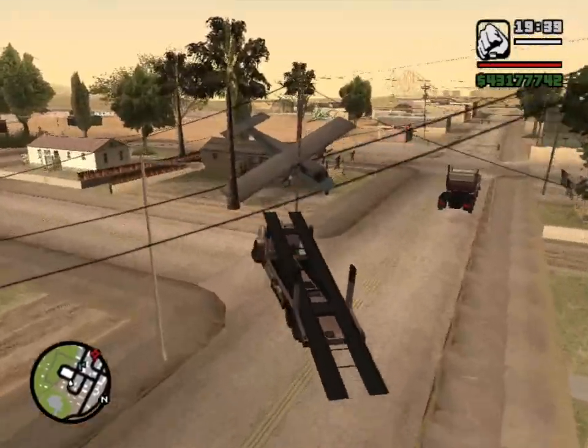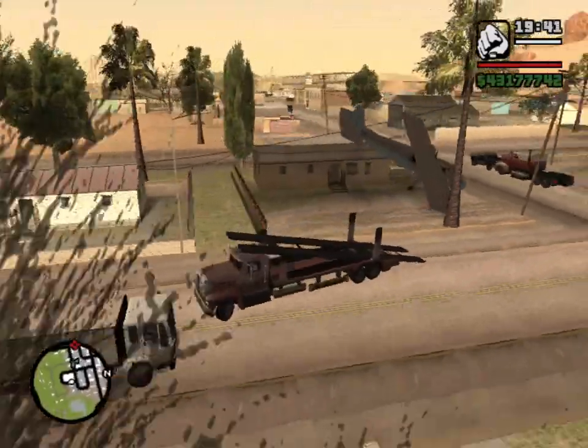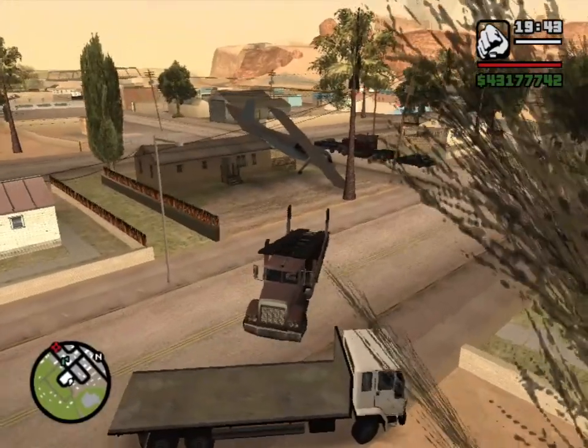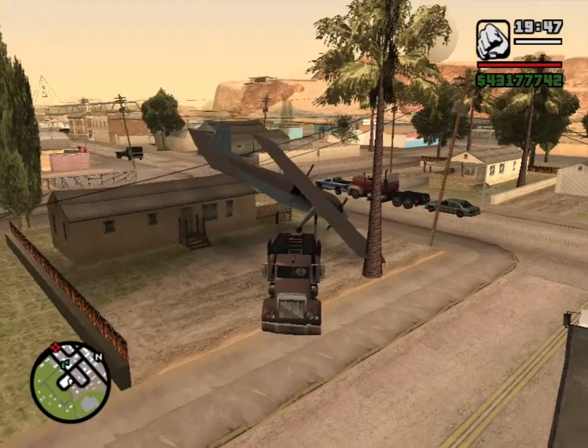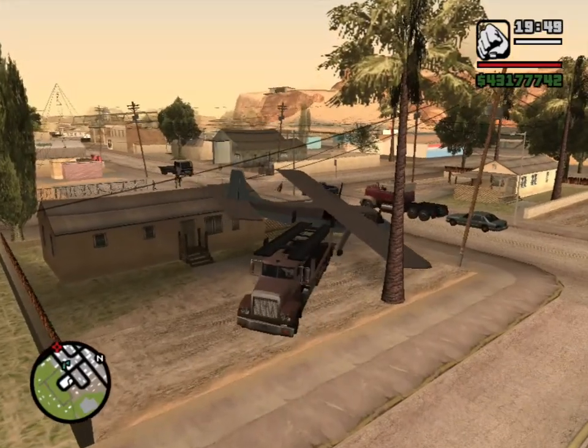This is how you take the bugged Beagle out of the driveway in Fort Carson and fly it. You're going to need a packer and you will push the plane while working the ramp.